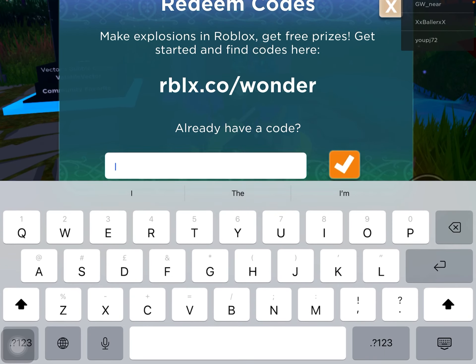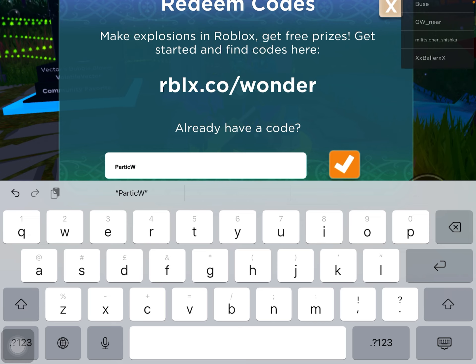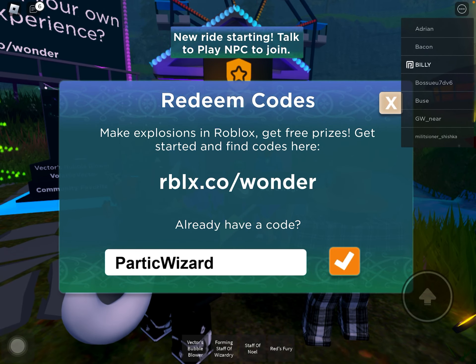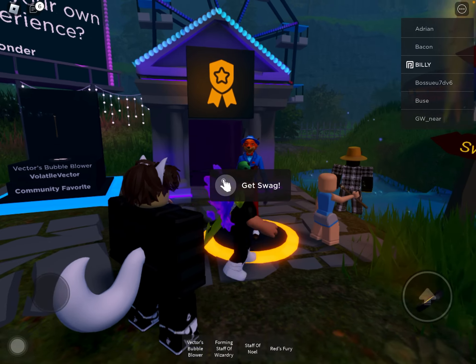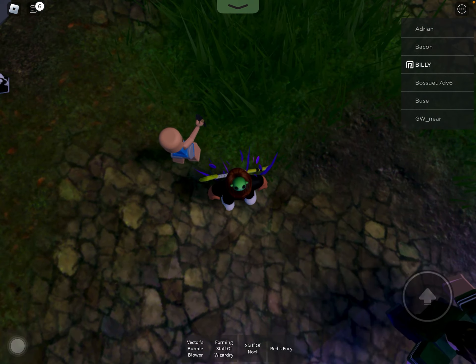All you have to do is type in the code — I'll type in 'wizard'. Just write it down. Once you did that, click the check mark and then you'll be good to go. I'll see you in the next video guys, bye!